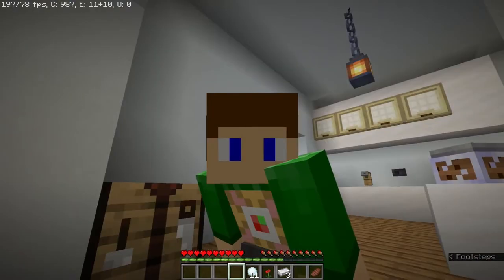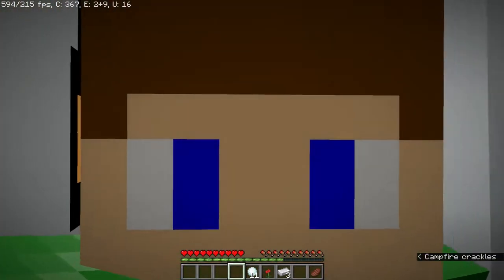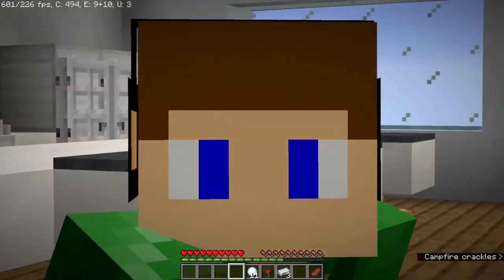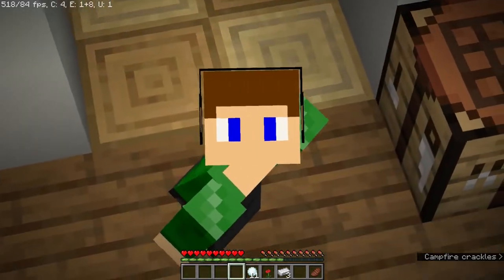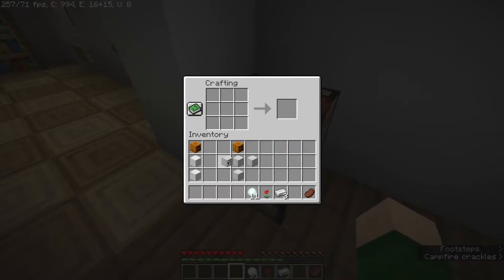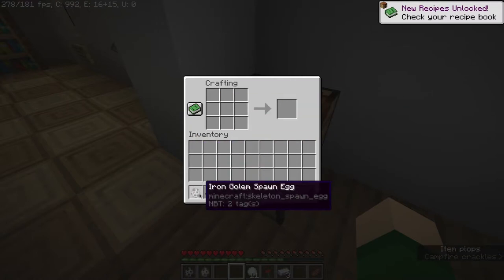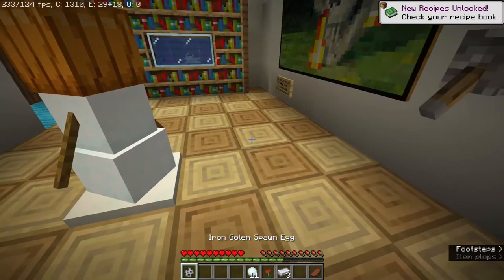But wait, that's not all. In survival mode you don't have access to commands, so this data pack is useless — I hear you saying. Fear not, because now you can make mobile Iron Golems and Snow Golems; you just make them in the crafting table and you get the spawn egg. Pretty useful — and there we go: Snowman and Iron Golem.